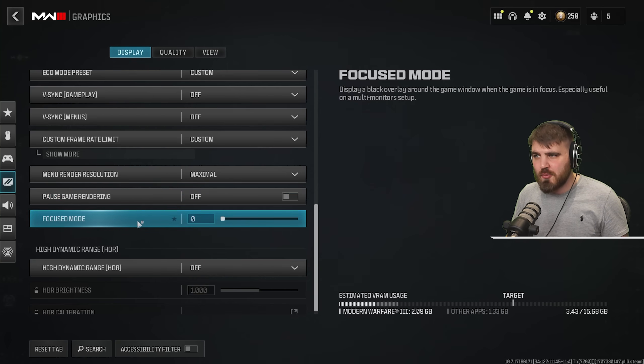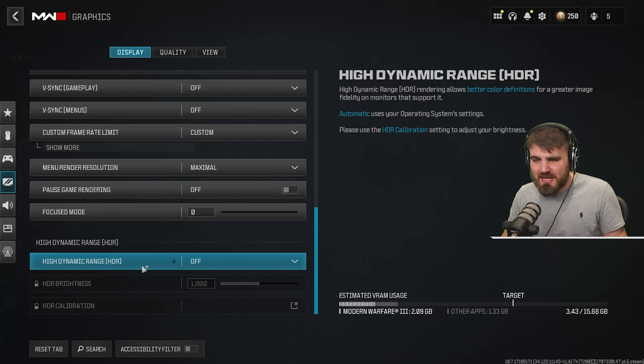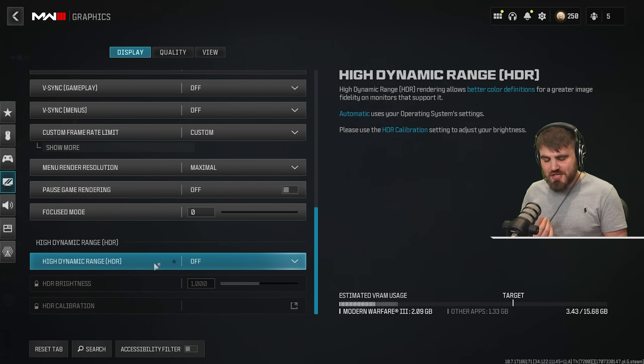Focus mode — leave this at zero, we don't need the black overlay. High dynamic range — most people should leave this off. Only those with very good HDR monitors or TVs who can dial it in using online guides should turn it on. If you don't know what you're doing with it, just leave it off.